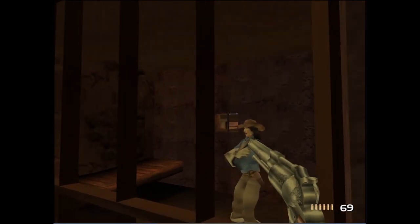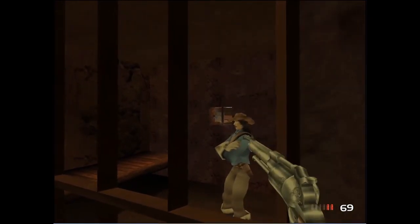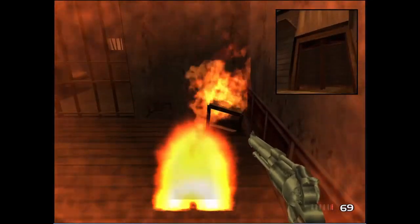The explosion that frees Ramona from jail actually explodes a bit below the ceiling, evidenced by the gunpowder on the floor being lit on fire.